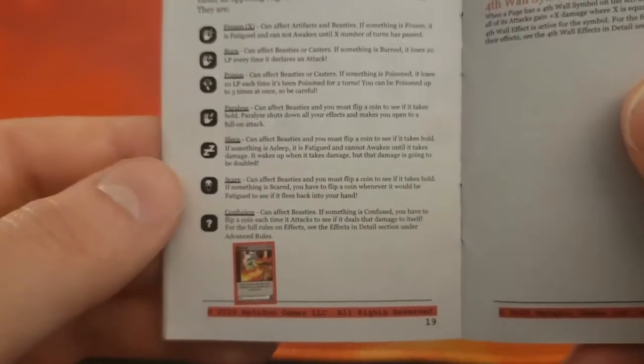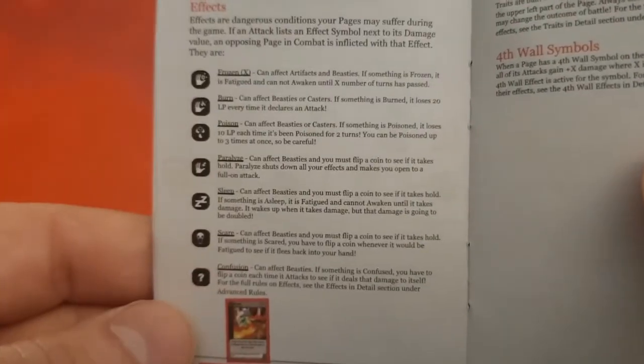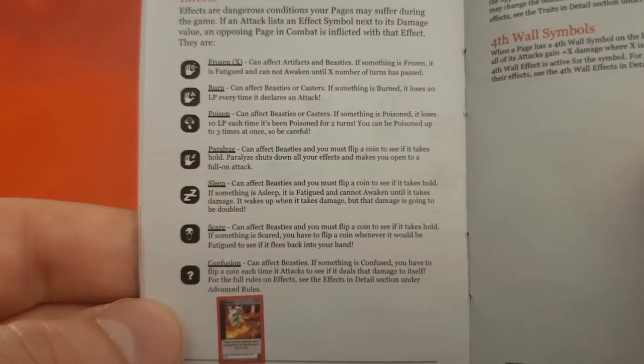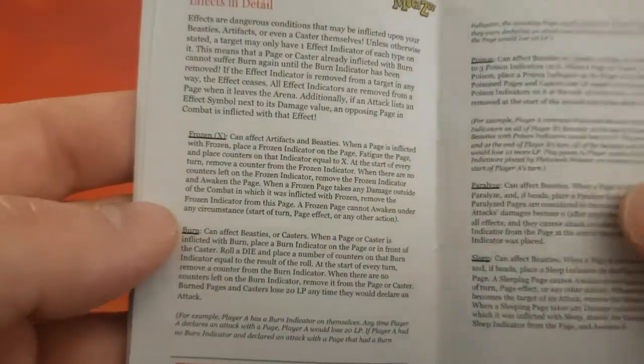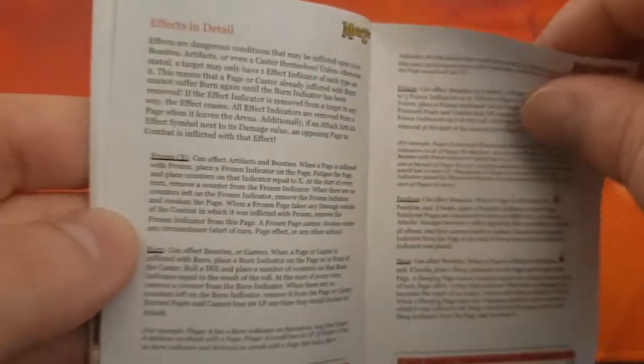So this is page 19 in the rulebook that shows you what the effects are. They are Frozen, Burn, Poison, Paralyzed, Sleep, Scare, and Confusion. And then on pages 27, 28, and 29, they go over in much greater detail how each of these effects works.